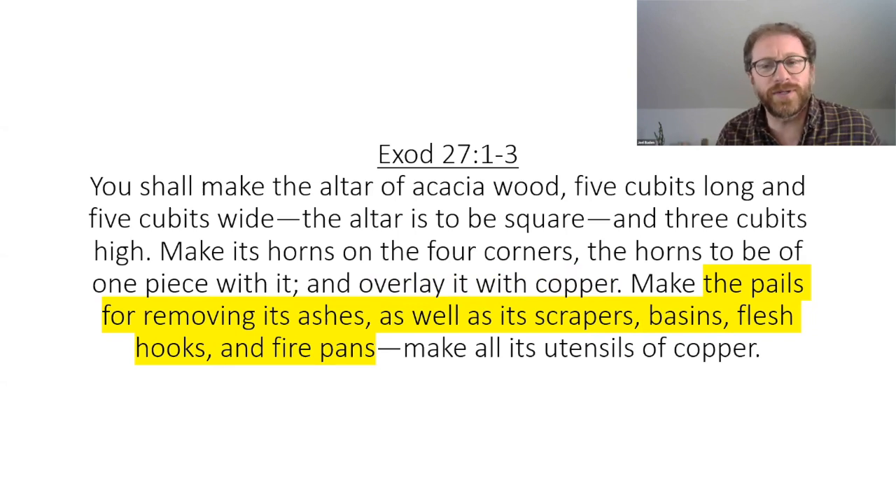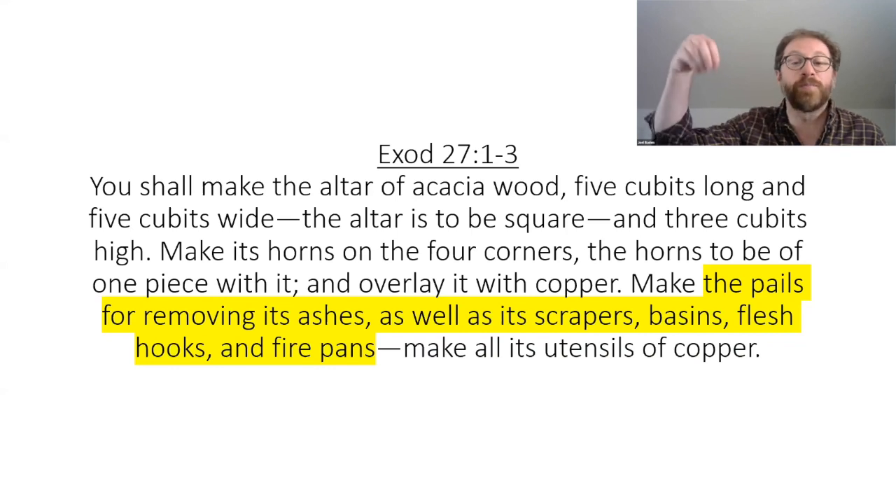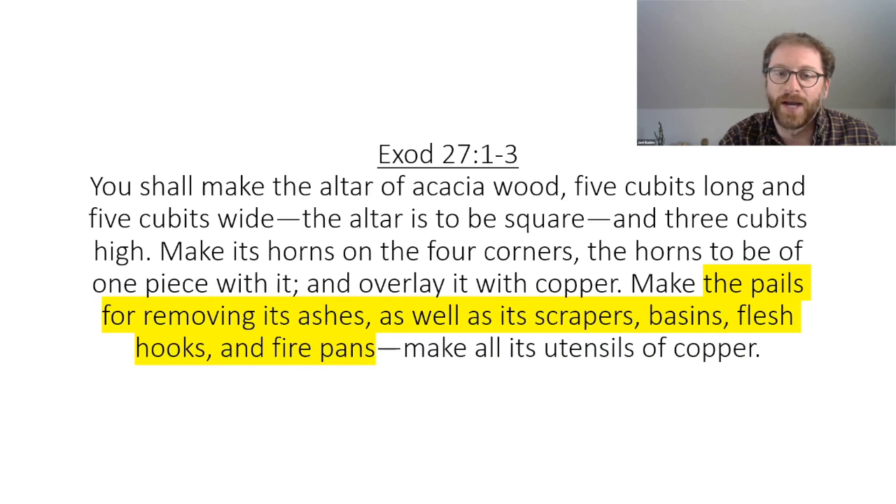How do you use this altar? I don't know yet, because the text doesn't tell us — what we're going to do with any of this stuff is what Leviticus is for. This makes sense in terms of the genre of the text we're reading. What God is giving Moses here are blueprints, not the user manual. The blueprints are given first on the top of Sinai, and the user manual is given at the bottom of Sinai from within this very structure. Leviticus will make clear, of course, that all of the sacrifices are offered on this altar.